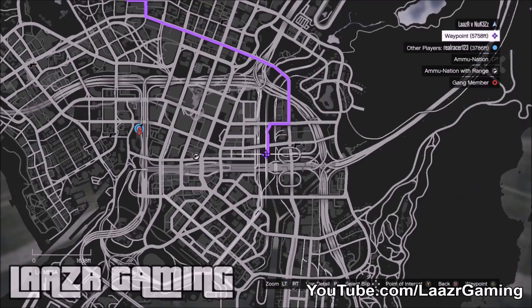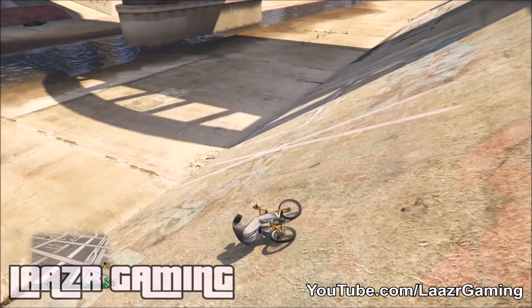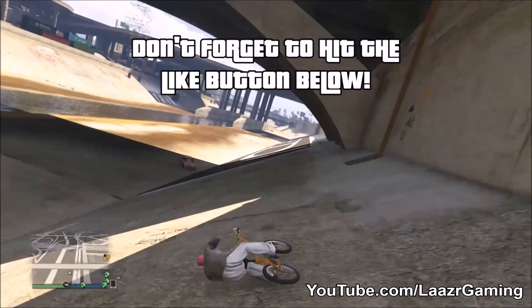Once you arrive at the storm drain with your bike — it can work with any bike — you simply want to drive up the wall and land on your side. As you guys can see, your character literally glitches out and starts riding at some impossible angles. You can keep going for as much time as you want; it might take one or two attempts but once you get the hang of it you'll be able to do it straight away.